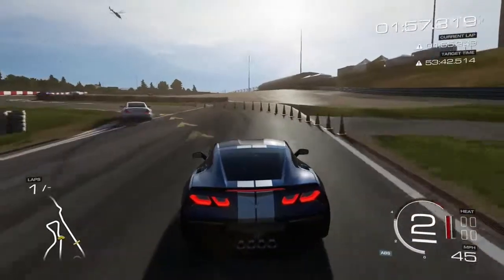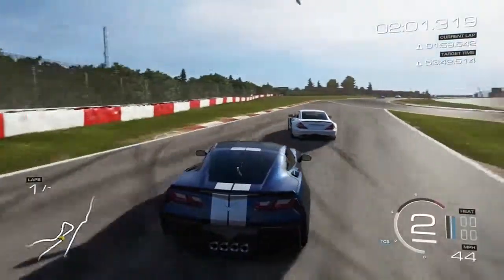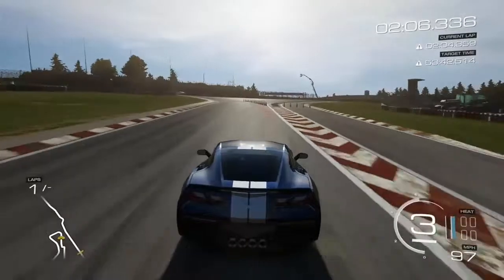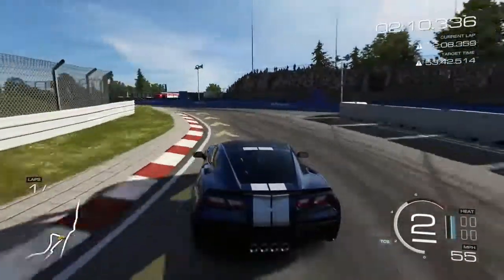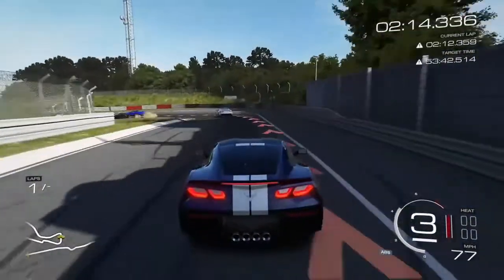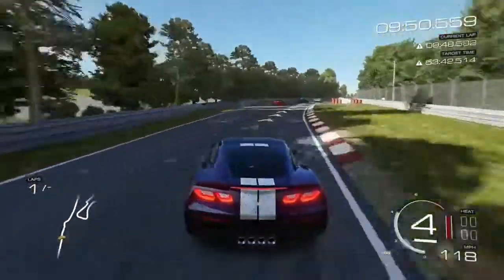It's so goofy in this game. Now here's where it splits — if you go right, that takes you back onto the final straight on the Grand Prix track. Going left puts you onto the orange section, roughly where pit row starts.